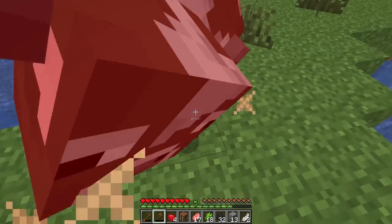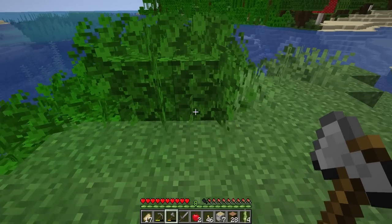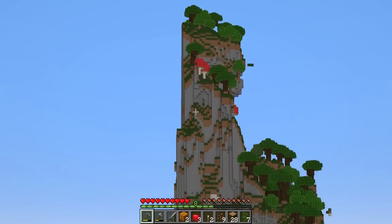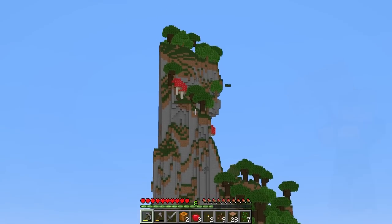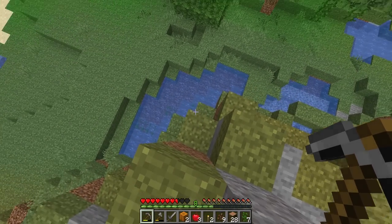First, I need to get some food for the journey, and then as many different sapling types as possible. Luckily, there were lots of both around spawn. That really is an impressive piece of land. I don't know what is going on here, but yeah, it looks pretty cool. That was a bit of a mistake, but we survived.